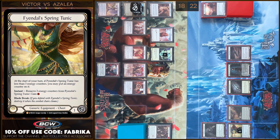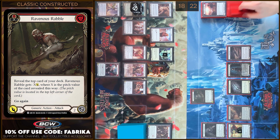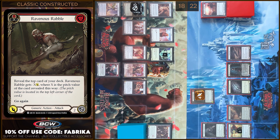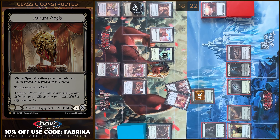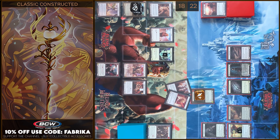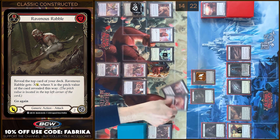Counter on Tunic. And I'm gonna play Ravno's Rebel. Four damage, go again. Block four. I have no reactions and I'm gonna play one more Ravno's Rebel — it will be the same. Four damage, go again. No block and no reactions. Take four. And that's all.